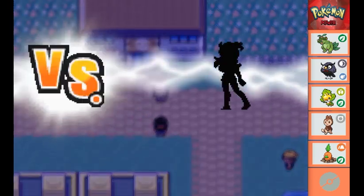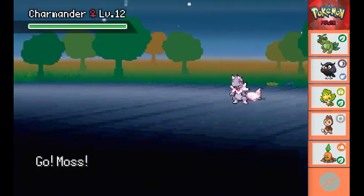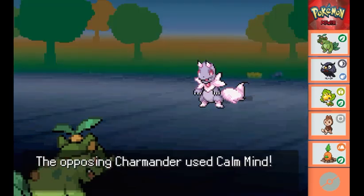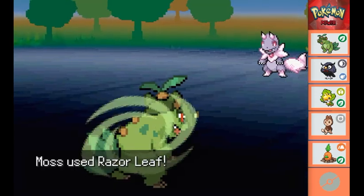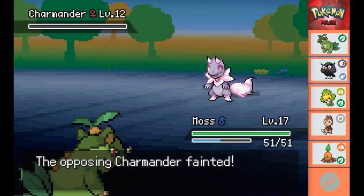Then she wants to battle us. She sends out our Charmander first and we send out Moss. We start the battle off with a Scratch just to see how much it does - it does hardly anything to the Charmander, who uses Calm Mind to raise his attack and special attack. So we go ahead and try a Razor Leaf, and that takes down the Charmander.